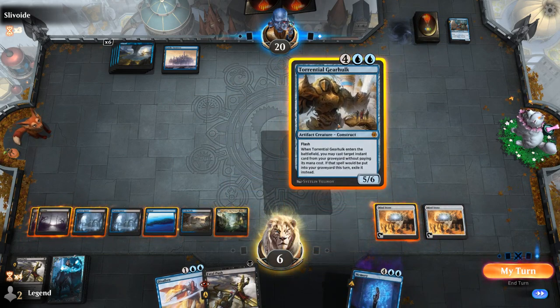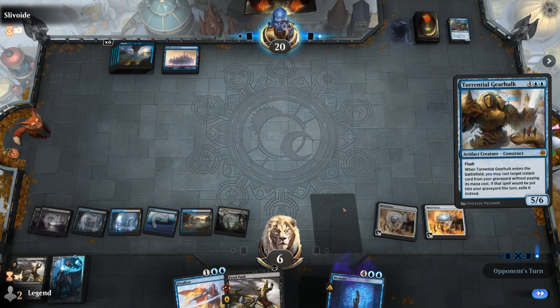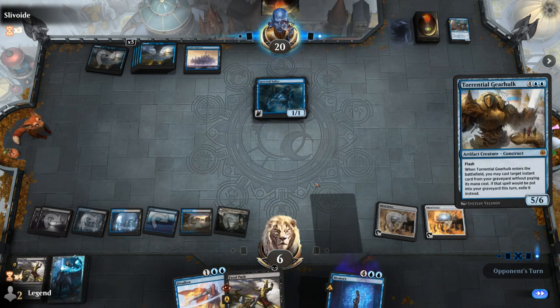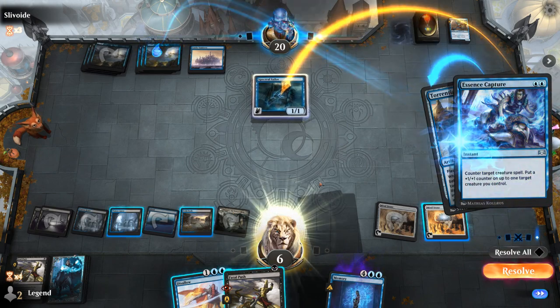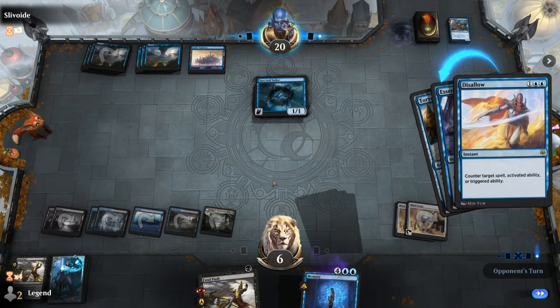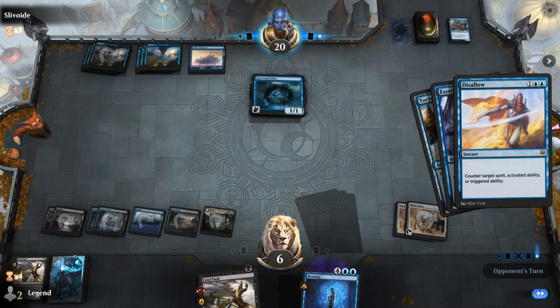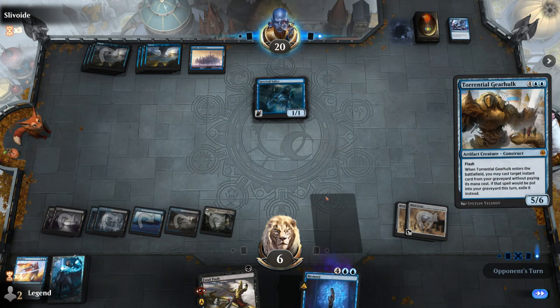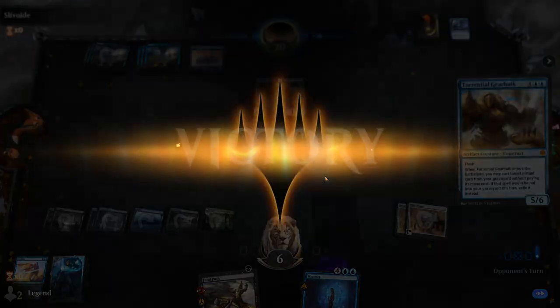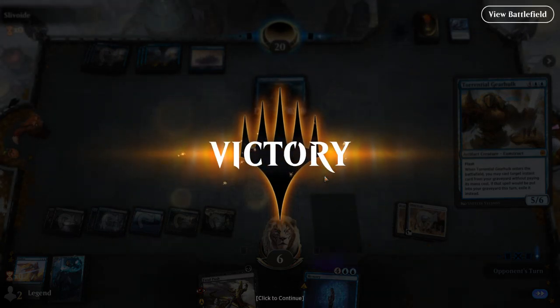End of turn, Gearhulk — and we can get back Thirst for Knowledge. Opponent plays Spectral Sailor. Now we can just kill the Sailor instead. Essence Capture? I'll Disallow. They can still activate Sailor to get one extra card, so maybe it's better to Thirst and then Fatal Push the Sailor instead. Could also go for Memory, but it doesn't seem necessary when we have Ascanta and the opponent is empty-handed. Opponent concedes. Pretty back-and-forth game against the blue flash deck, but we out-flashed the flash deck thanks to Search for Ascanta. On to the next one.